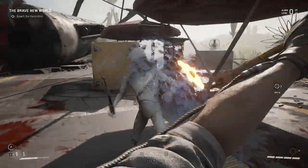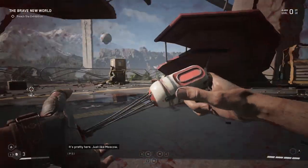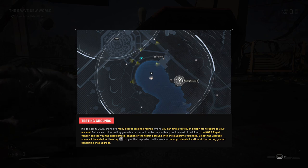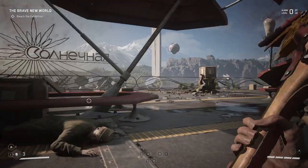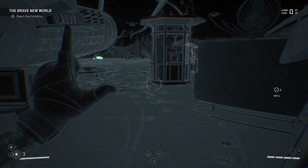That was weird. Inside Facility 3826 there are many secret testing grounds where you can find a variety of blueprints to upgrade your arsenal. Entrances to testing grounds are marked on the map with a question mark. The NORA repair vendor can tell you the approximate location of the testing ground with the blueprints you need. Select the upgrade you're interested in, then tap M to open the map. Those guys have shields now - I really don't like that.